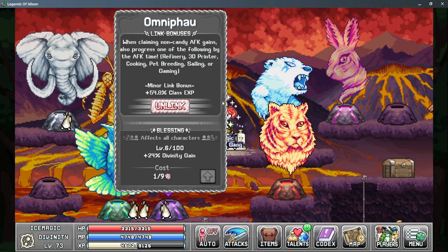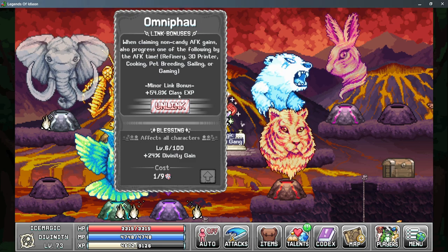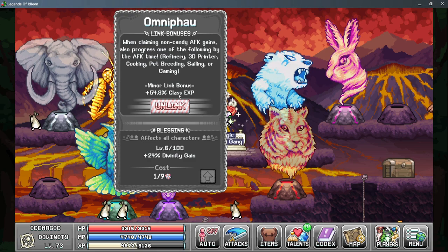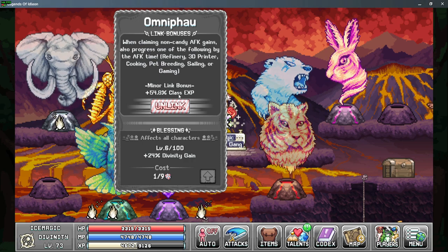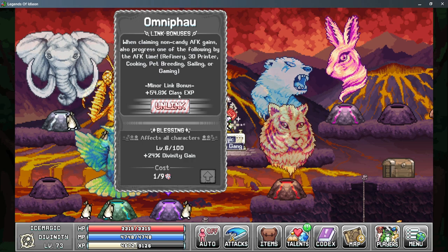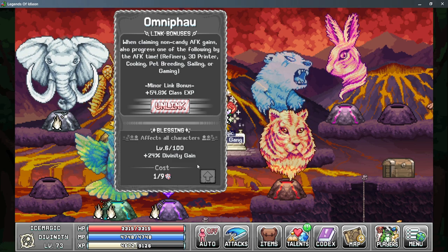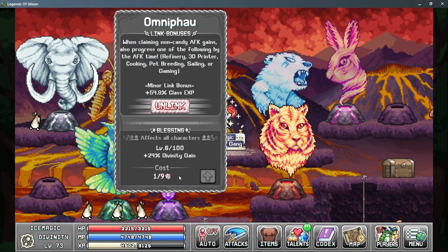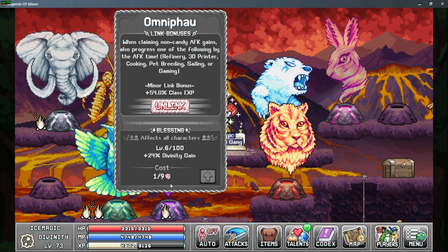The Minor Link Bonus from the Elephant God is more class EXP. This is additive, and there are so many options for leveling up your class at this point that it's basically pointless to link a character just for the class EXP. The Blessing is leveled up using atom particles and gives us more Divinity gain as well. I do recommend leveling it up, but this will require good sampling to get enough resources to continue gaining particles to level it up significantly.